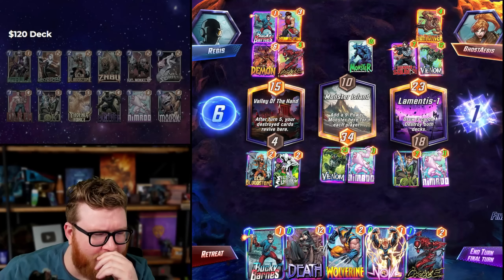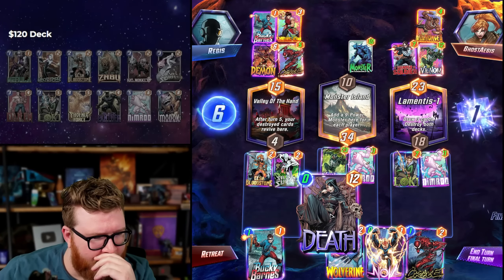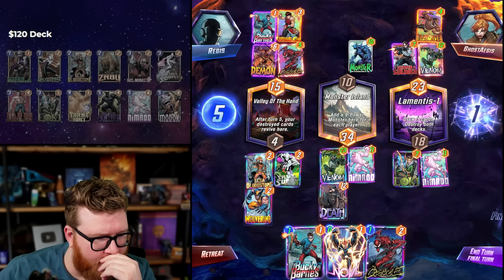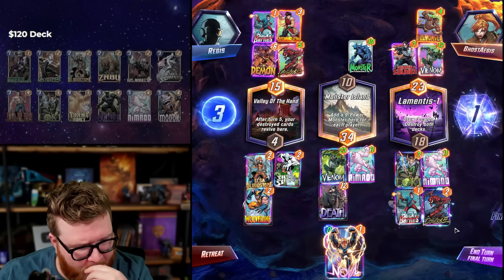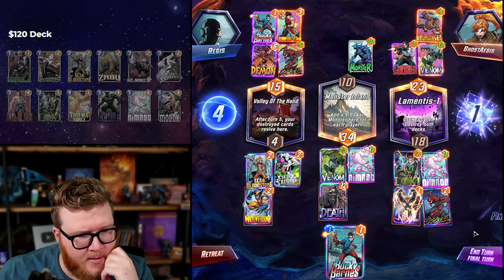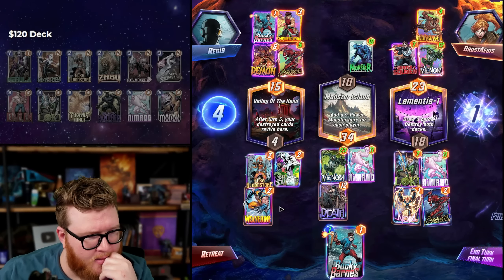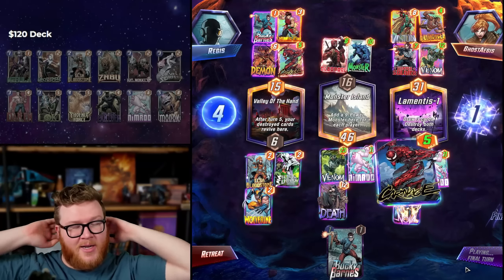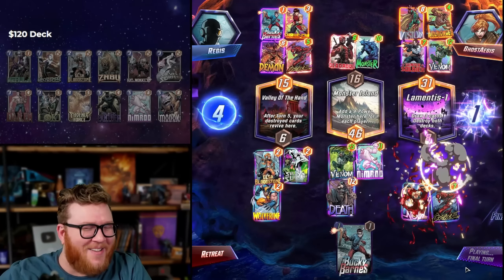The Bucky's not enough to beat this stuff, so we just play for Nimrod — 11 here is 15, 17. Death here, Carnage here. We want that Nova. Nimrod here, nimrod here — that's 15 plus two, that's plenty. We win! I forgot Lamentis-1 counts in Valley of the Hand. It still worked out — we didn't have as much junk in our pool. Nimrod getting Shang-Chi'd randomly has gotta be the craziest thing I've ever seen.